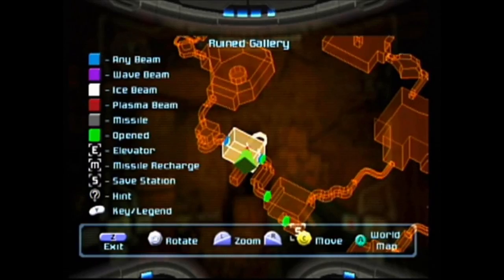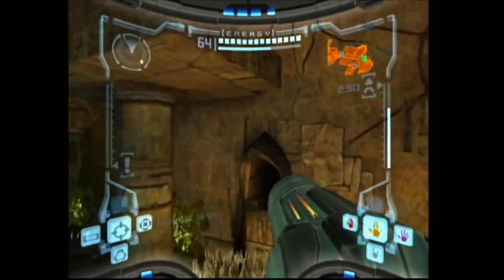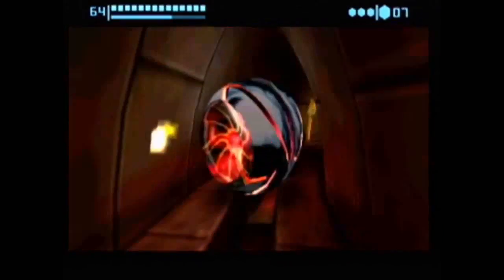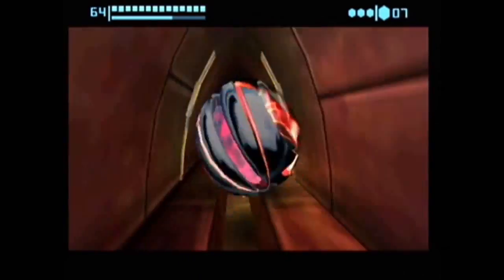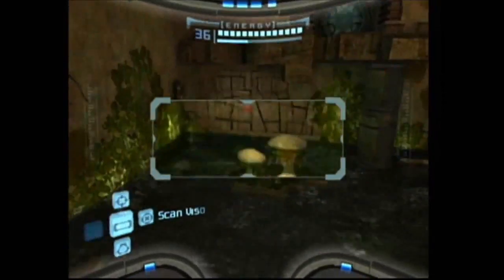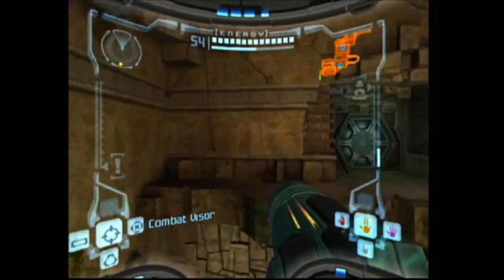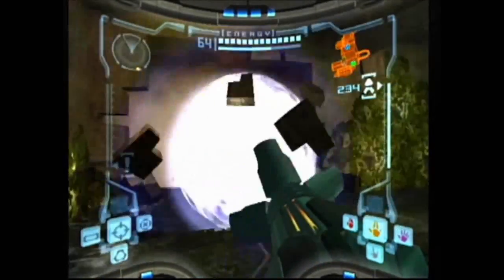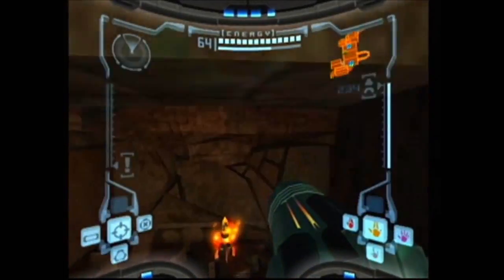Here in the Ruined Gallery we have a morph ball tunnel we can hop up into and find another missile expansion. Also in this room there is a wall made of brinstone, so we should be able to break it with a missile and find one more missile expansion.